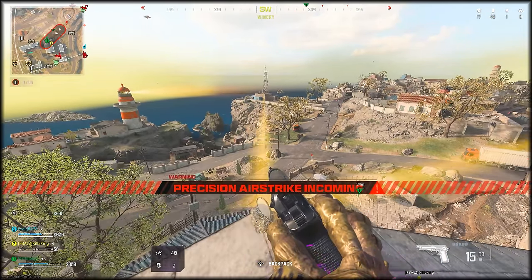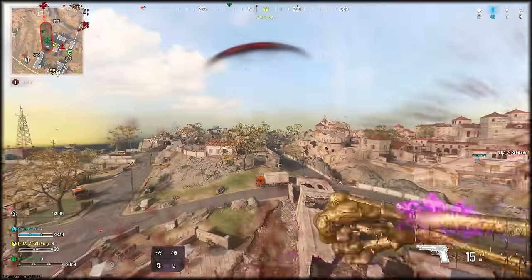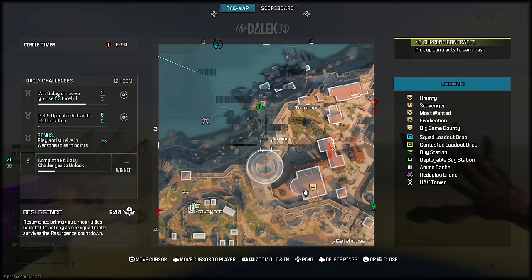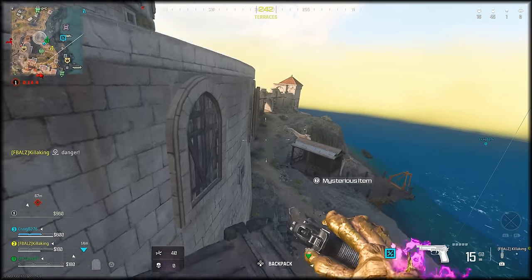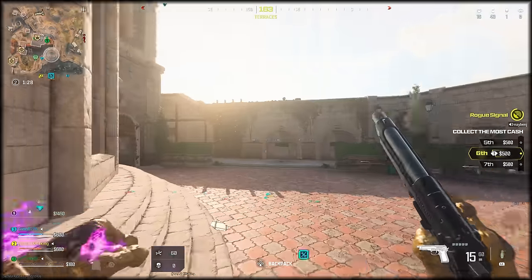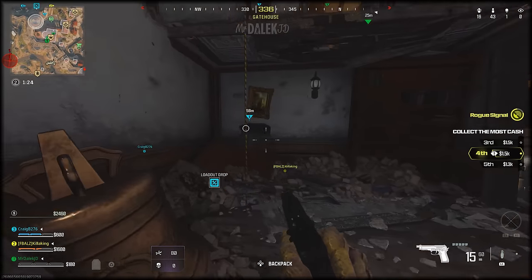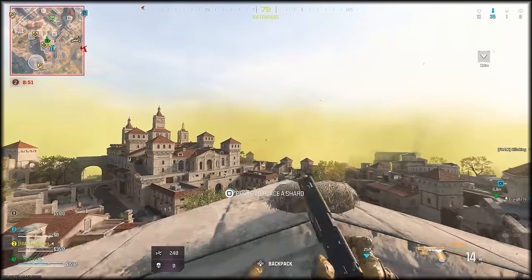That shard should now be reflecting the beam over towards the terraces area of the map. Head specifically to just slightly left of the main terraces POI marker. On the sightseeing balcony, melee the binoculars and pick up the mysterious shard. Turn around to enter the big building marked as the gatehouse, make your way to the rooftop by taking the zip, and on the rooftop you'll see a bird's nest to place down the final shard.